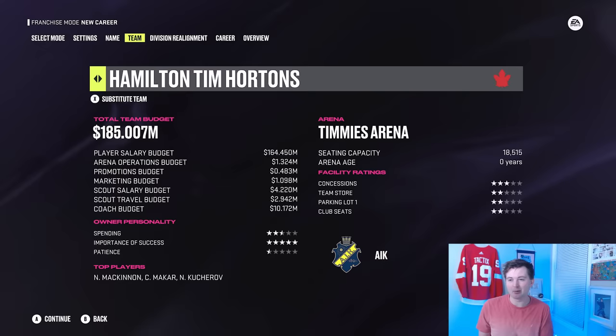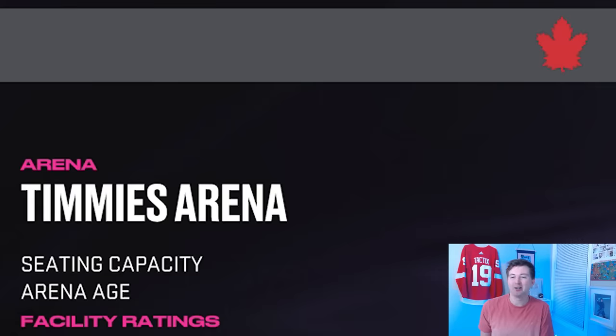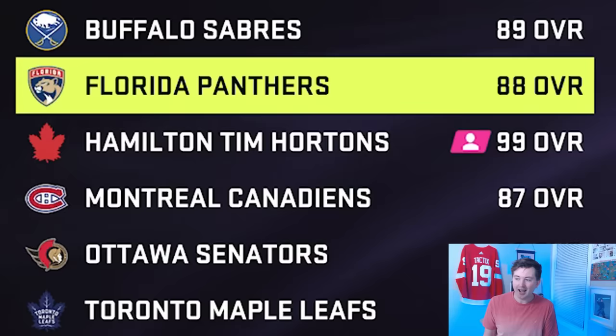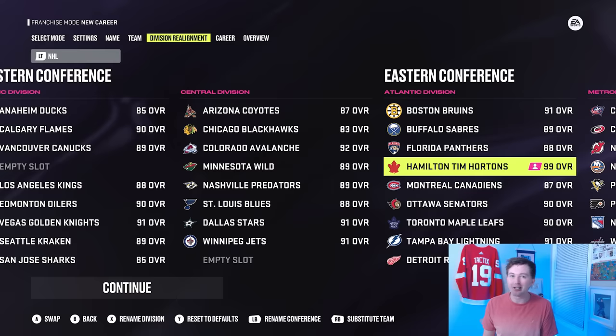Here's the team I created in game — the Hamilton Tim Hortons. Hamilton was the first city to ever get a Tim Hortons. Top players there: McKinnon, Makar, Kucherov. The arena is the Timmy's Arena. I made a 33-team custom league and added Hamilton to the Atlantic Division. They're 99 overall, so we should pretty much be guaranteed to make the playoffs and almost guaranteed to win the Stanley Cup.